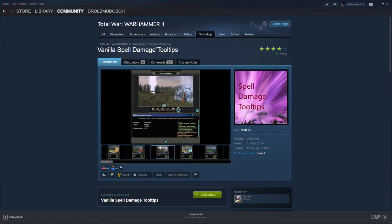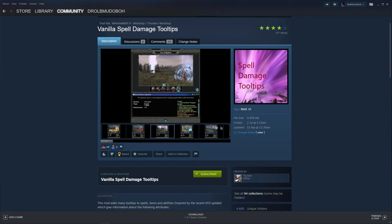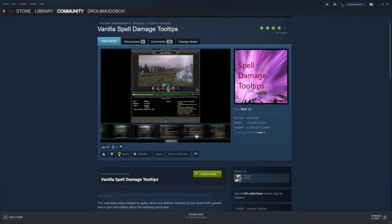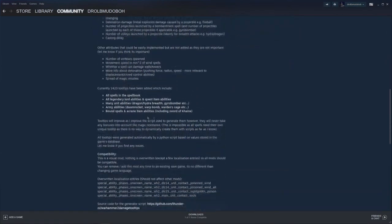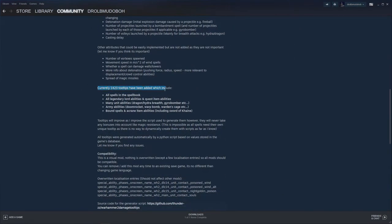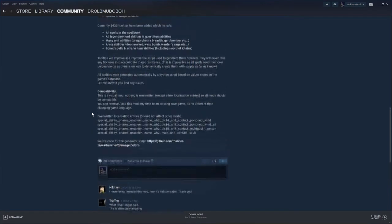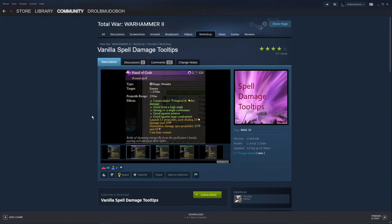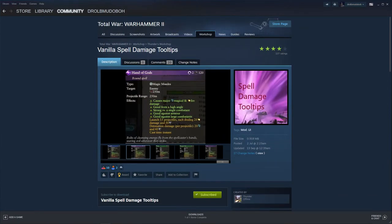That is the Spell Browser. The Steam version is for vanilla damage tooltips — you can find it in the workshop. It's quite up to date, shows all the different spells as we just saw in-game. There are 1,423 tooltips added, covering spell books, legendary lords, unit abilities, and army abilities. It's a really good mod — I do recommend it for anyone who wants to be a spellcaster.